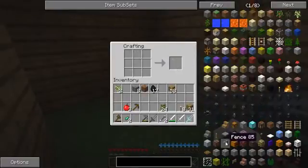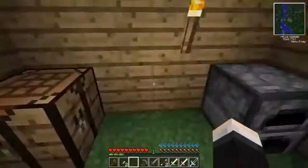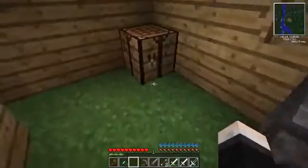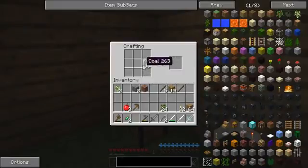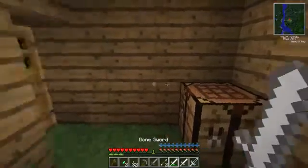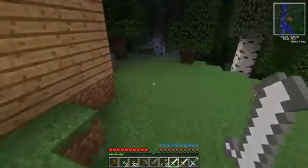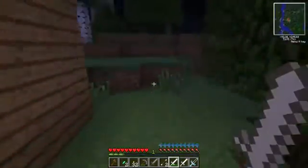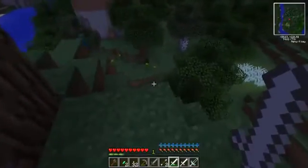This cobblestone acts like normal cobblestone. I've also got Not Enough Items installed — not for cheating, just to know the recipes, because there are tons in this mod pack. I'm stuck inside and not sure what to do. Let's make some sticks, make some torches, and then be on our merry way. There we go — a nice bunch of torches. Let's go outside. If I die, I'll spawn out here anyway.